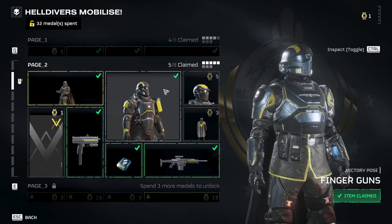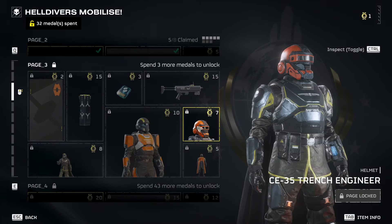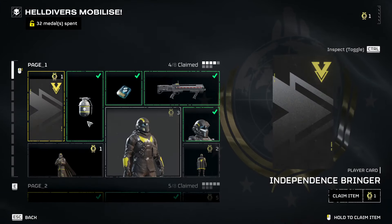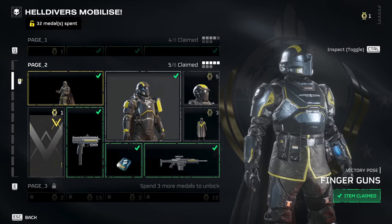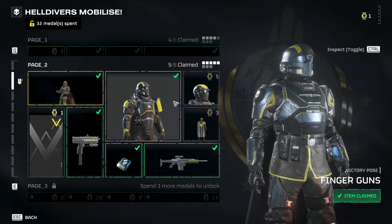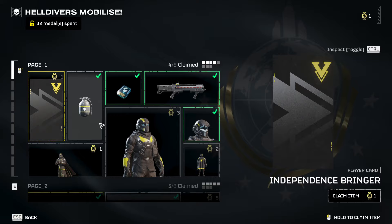All you do is press R, come through here, and just unlock what you want. This is also how you unlock armors, skins, backgrounds, and victory poses. And of course the victory pose you all want is finger guns because it's the best one. Just a very quick guide to how to unlock weapons, armor, and generally everything in the game.